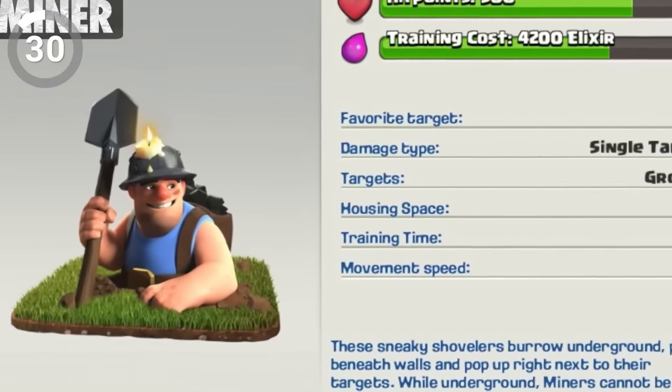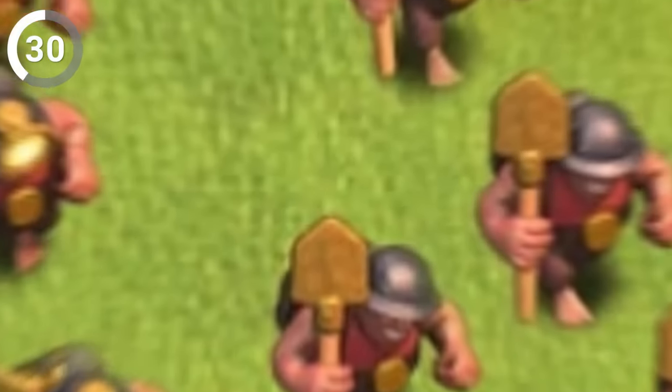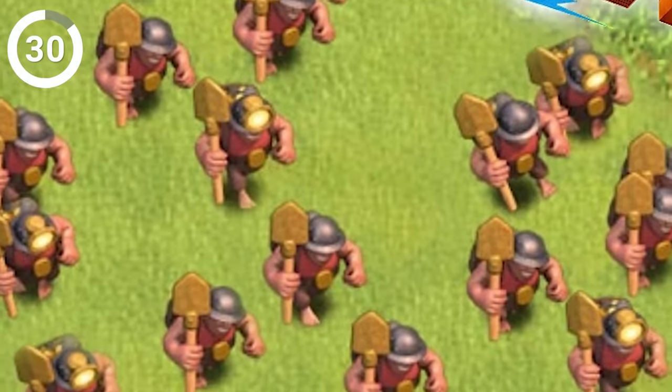Looks like we've got a case of mistaken identity with the miner. While he and his shovel make quick work of anything unlucky enough to be in his path, his fashion sense seems to be all over the place. According to his troop description, he should be wearing a blue shirt, but in battle he's got a red one on. What's up with that? Maybe he's just digging for a new outfit.